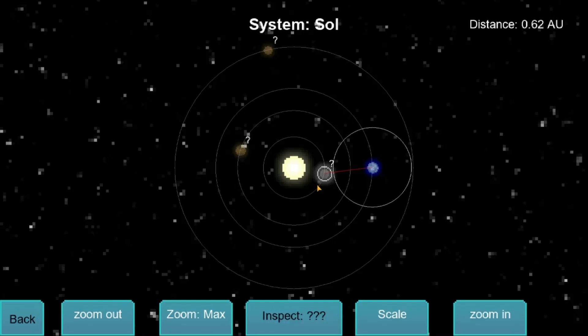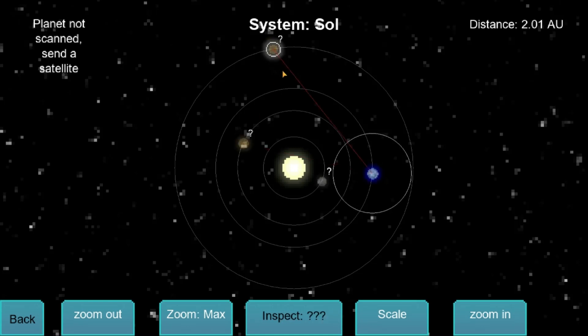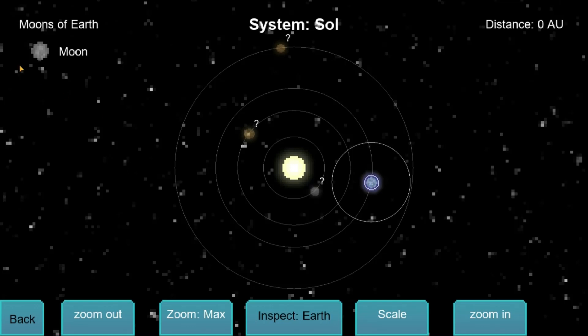Of course, you need to build a space station as well. That's as close as we would have gotten at that time. We're just going to stick with the moon. The astronomical unit is the distance between the Earth and the Sun.